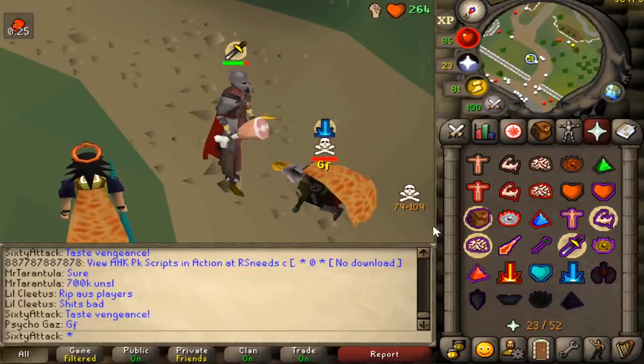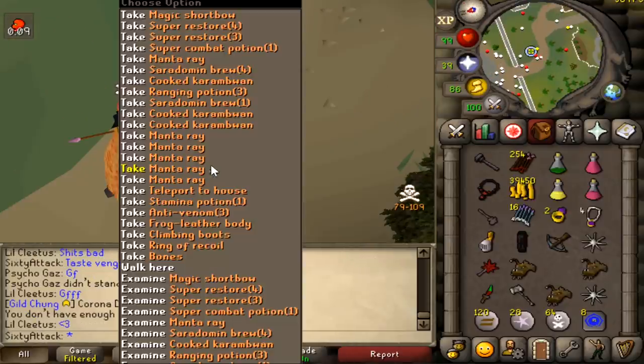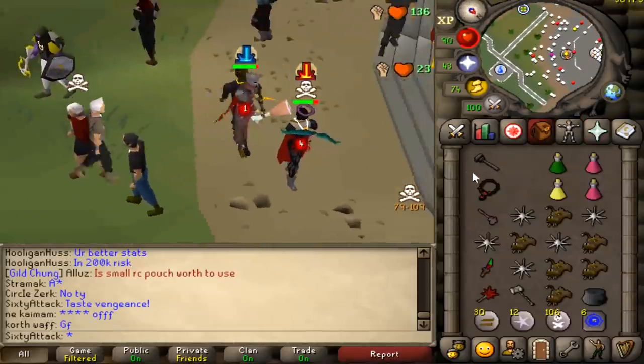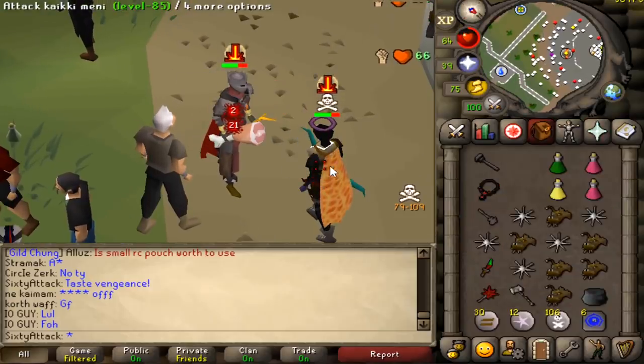51k — didn't even need a specter. G mole, hopefully. I can actually bring out a looting bag now because we have enough inventory space. Total loot 162k. 50k an hour is decent. He's using the red smite so I'll do the same thing.